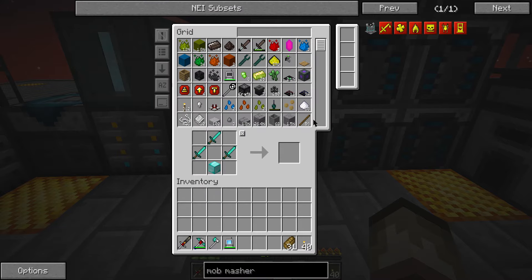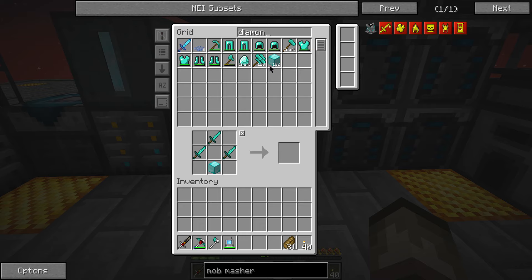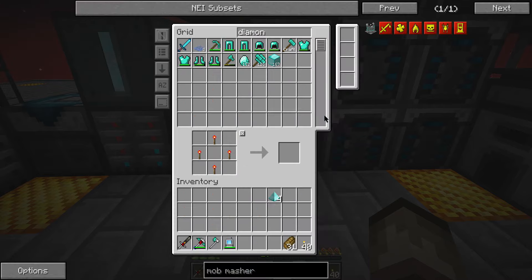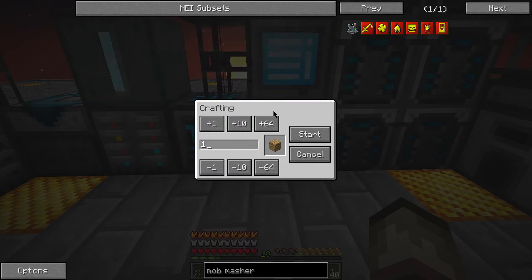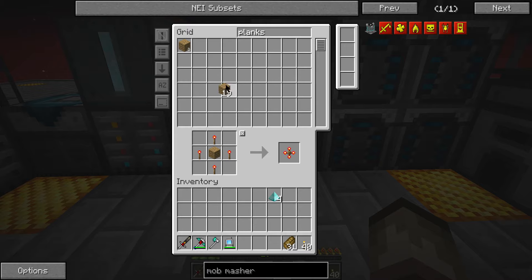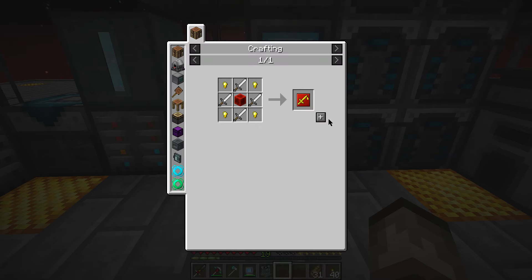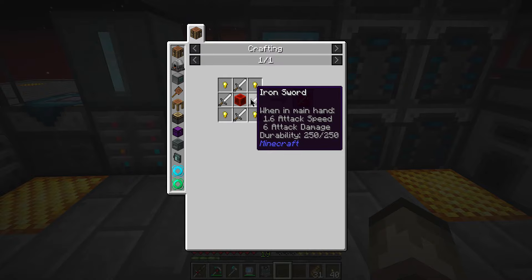What am I missing? I need more diamonds. Let's go ahead and just tell it to auto craft a couple of these. Let's get the diamond spikes. I believe we're also going to need one of these. So now let's make up the mob masher. If I want 10 of these, which I do, I'm going to need 40 of these. That makes sense.